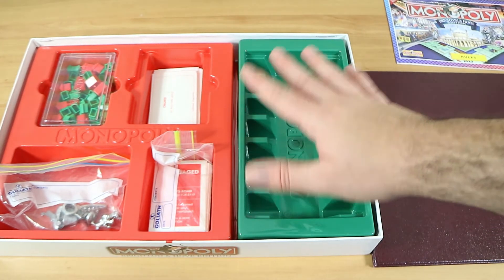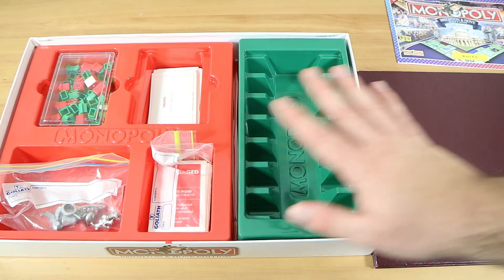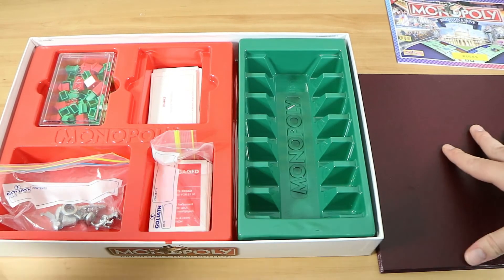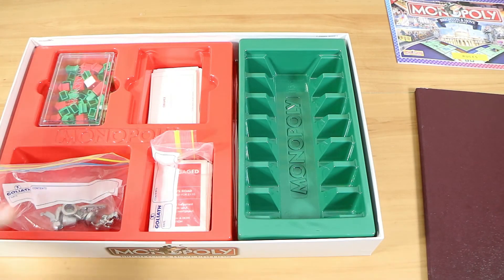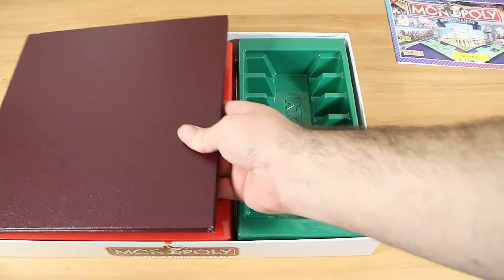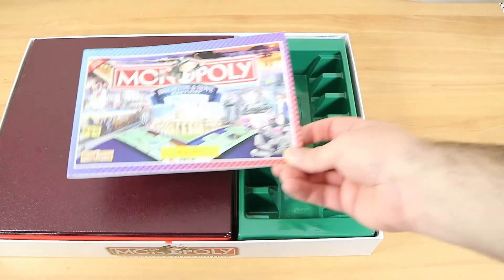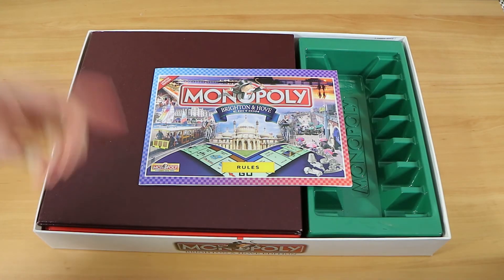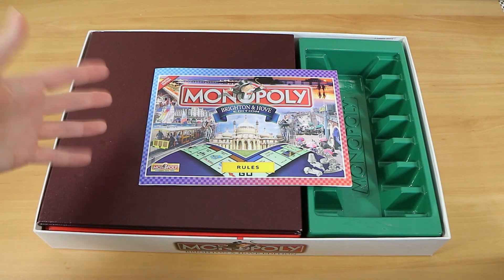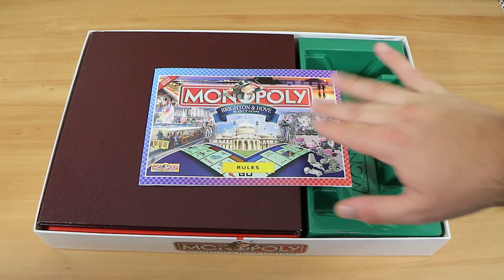That newer version was all paper and very difficult to store things in, so it's nice this older edition has the dividers. Standard layout done well is really the point. If you enjoyed watching, give us a thumbs up, let us know in the comments whether this represents your area, hit subscribe, and we have videos every single Tuesday — thanks for watching!